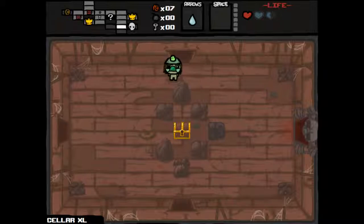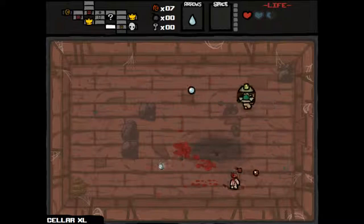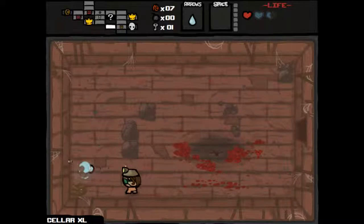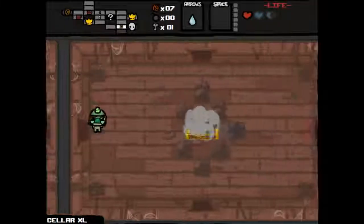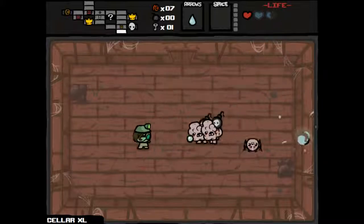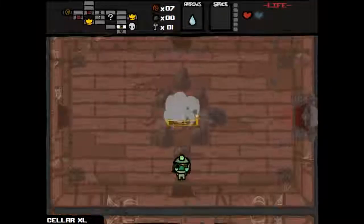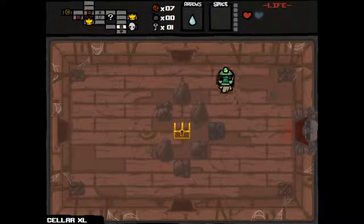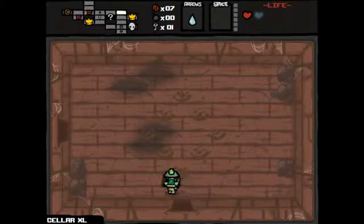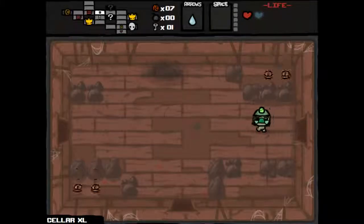Almost ran into that fire, which would have been bad. Blew him up. Got another key — excellent. Might be good to open up that golden chest, or we could save it for the next floor. We lost our spirit heart. Let's go play that beggar — see if we might get some more keys or bombs. We'd love to get into those secret rooms. And we found our super secret room — might be some good stuff in there.